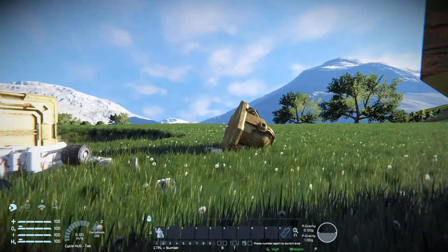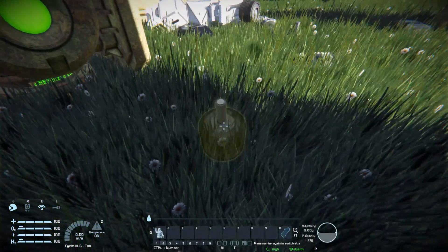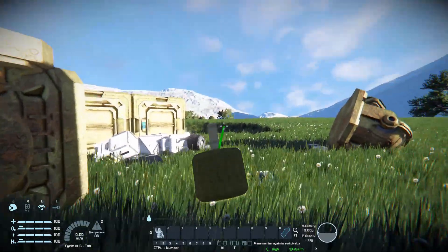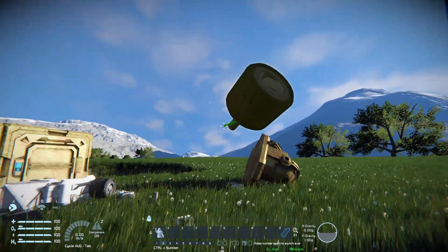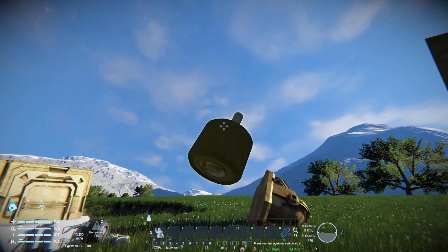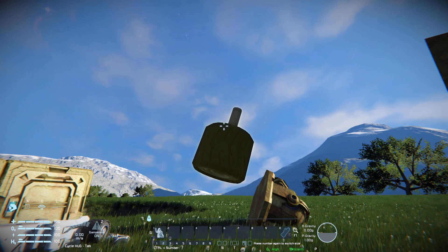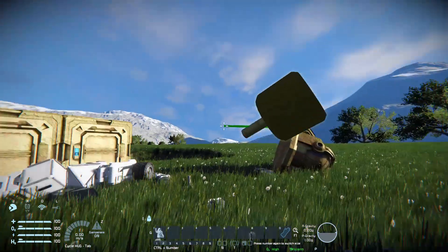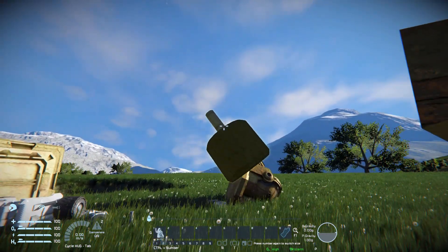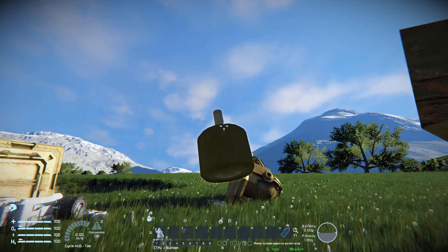We're going to start off by picking up this wheel right next to me by pressing R with nothing in our hand. If you have something in your hand this will not work, but now we can just pick up and drag it around. You're going to notice we get a little green line which indicates whether we're able to pick something up or not. The lighter the object, the shorter the line — so when I'm holding it in front of me we can't really see anything until we start to wobble it around. This line has a very unique color indication showing how heavy the object is and whether you can actually move it or not.